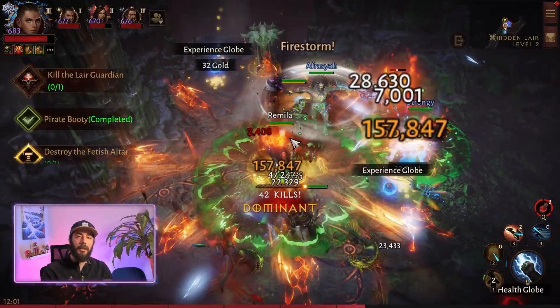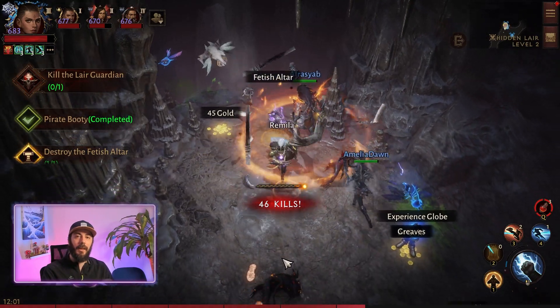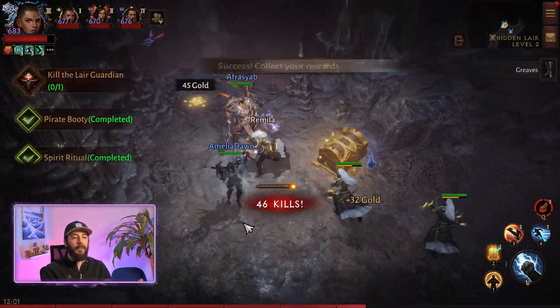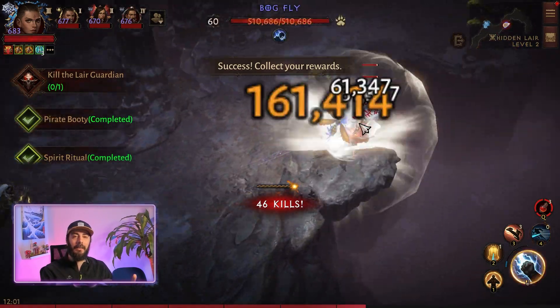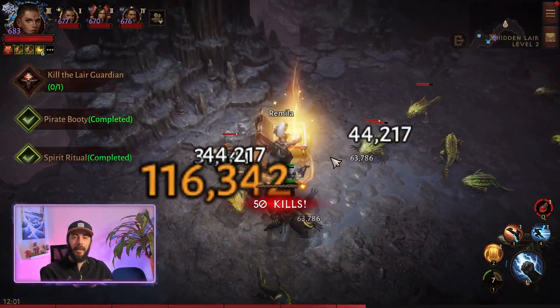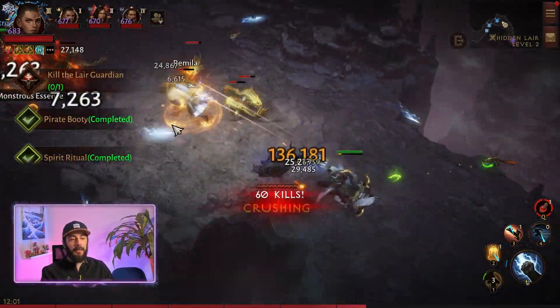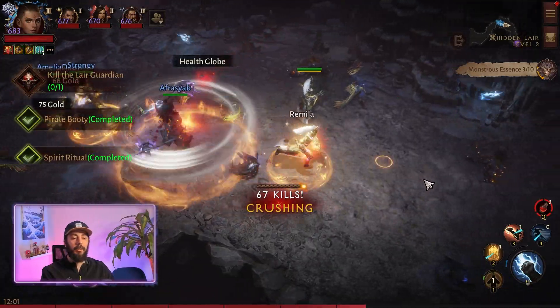Bound gems cap out really quickly, but since unbound ones only drop from guardians it will take some time. You won't be getting drops from every single guardian. That's why it's important to do this with a party so you can go through a lot of hidden layers quicker. Normal gem drops from fishing are RNG based, so I don't really recommend wasting your time with it.